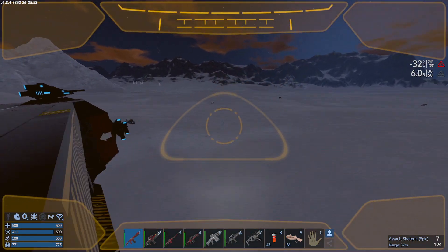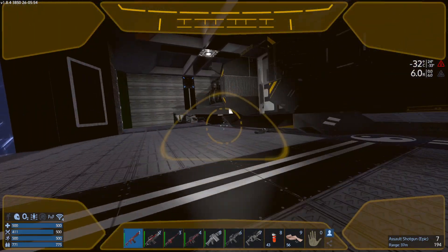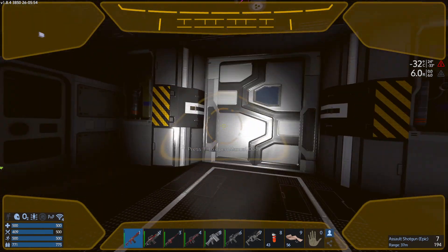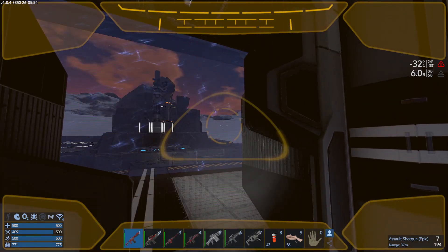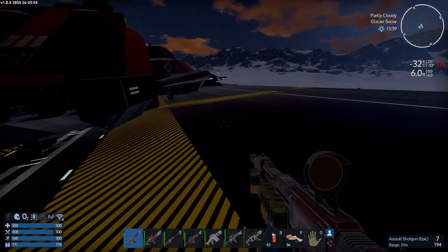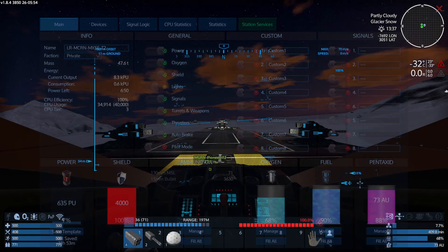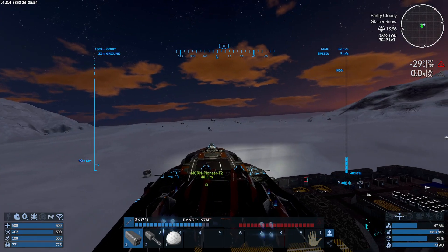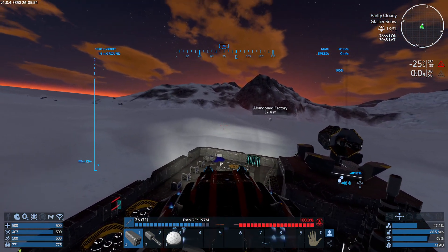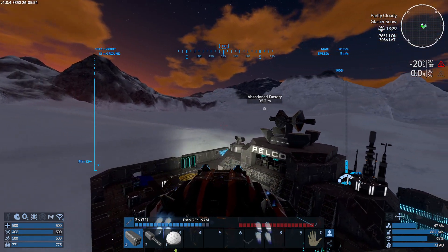One change I did make is I've actually added a shield generator to this ship. I've now got a shield generator in here — not that I'm expecting this to get into any real combat, but I think it will make a difference. So if we get another little sneak attack like we had in the previous part, the ship will be a little bit more resilient. I don't think we actually need shielding because this is a relatively peaceful planet.